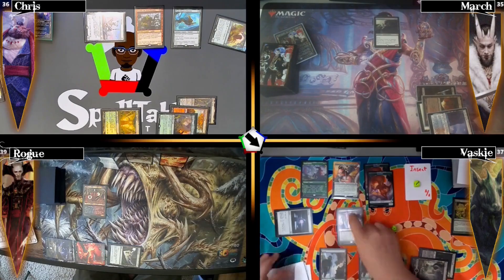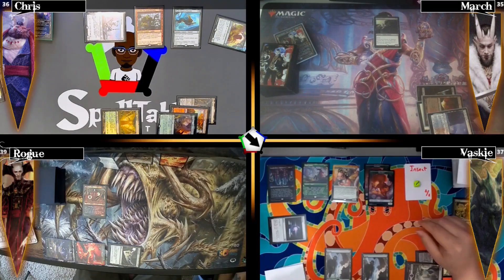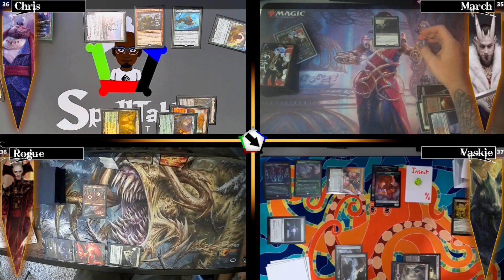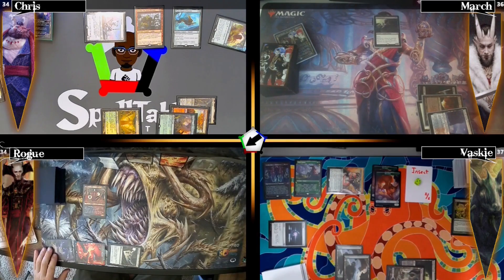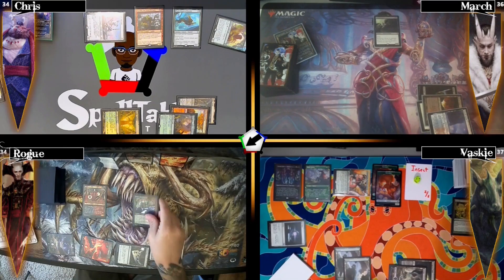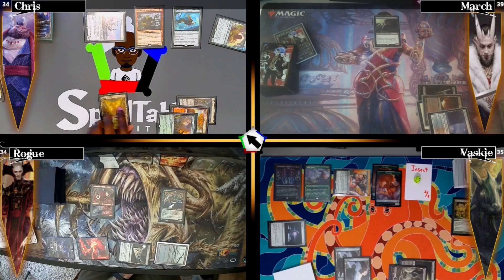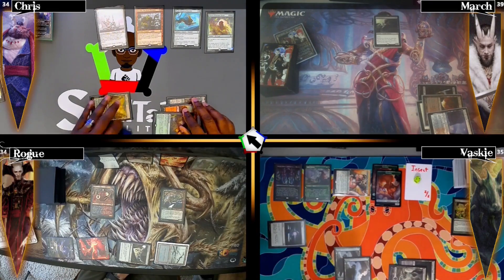Vaski casts Braids Arisen Nightmare, which at his end step lets him sacrifice a permanent and draw a card for each opponent that doesn't sacrifice the same type. He attacks Rogue for three unblockable commander damage, then at end step sacrifices an insect - Rogue draws and takes two damage, I do the same, and March follows. Because Vaski's squirrel died, March gains one life from Sangromancer. Rogue plays a Swamp, casts Kardur Doom Scourge goading all opponents' creatures, makes his elemental, attacks Vaski, sacrifices it at end step - March gains three more life.